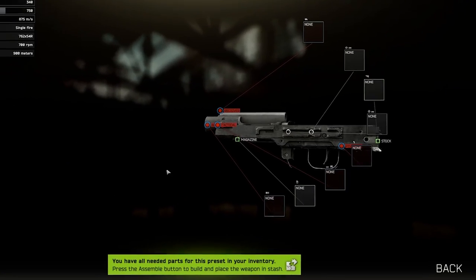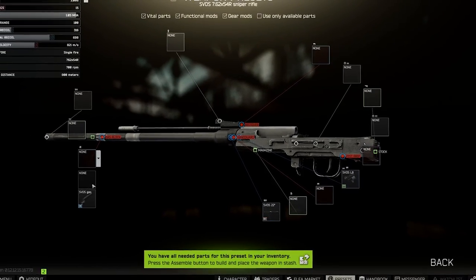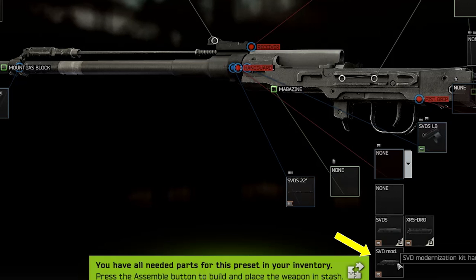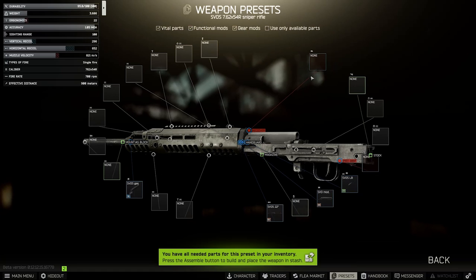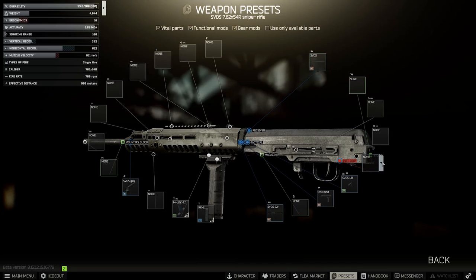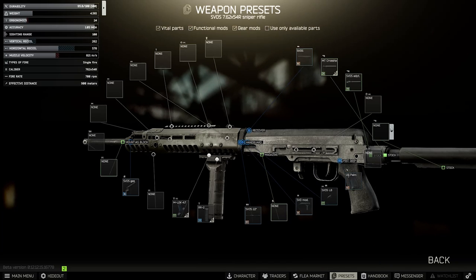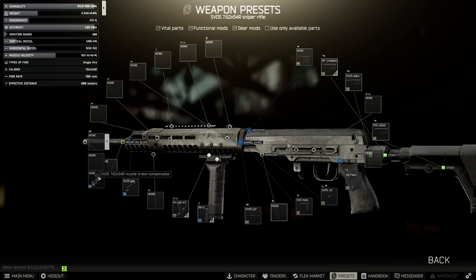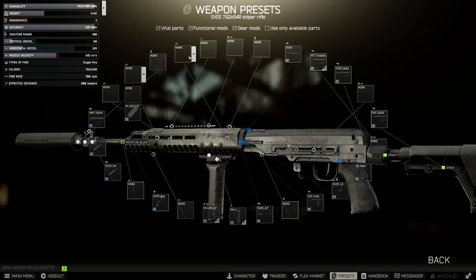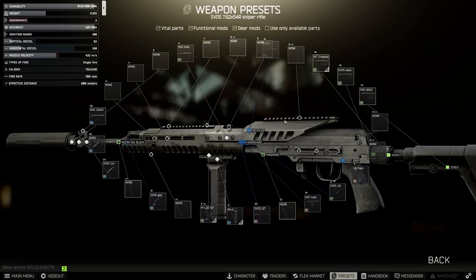There are two ways to go with the SVD. Starting with the lower band version — what you get from the Flea or Prapor — which takes the standard barrel and gas block. The difference is the short handguards: you have the default, the budget mod one in the XRS that lets you use a foregrip, or the modernisation kit. The lowest recoil in this configuration uses the RK2, any pistol grip, the stock adapter, the Mesa tactical buffer, and the PRS Gen 3 stock. Then we add the SVDS compensator, the ROTA 43 thread adapter, and the ROTA 43 suppressor. One extra compatible part is the SVD modernisation kit top rail, which takes recoil down to 82 with an ergonomics of 2.